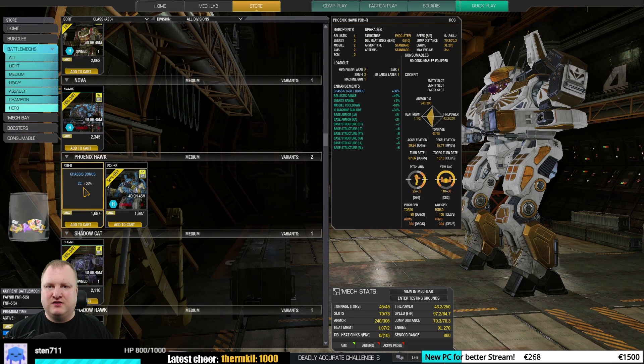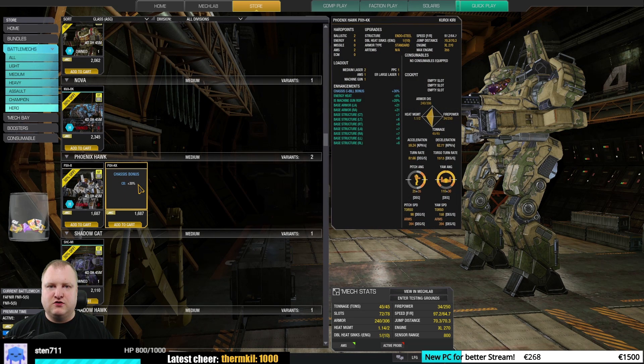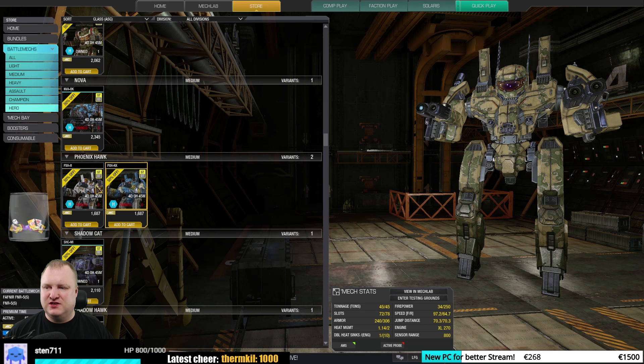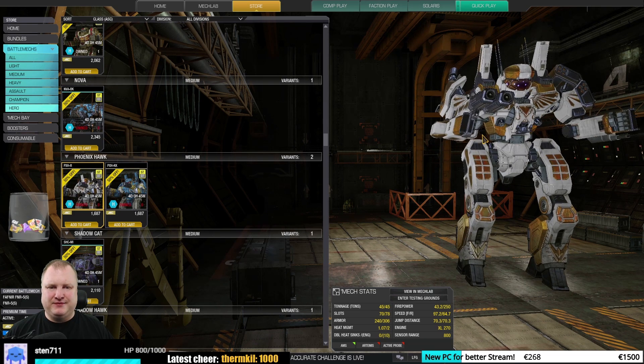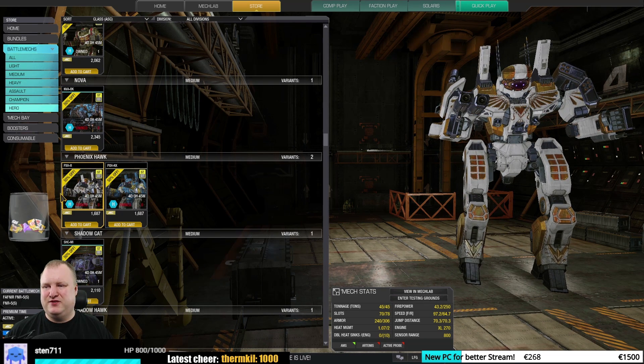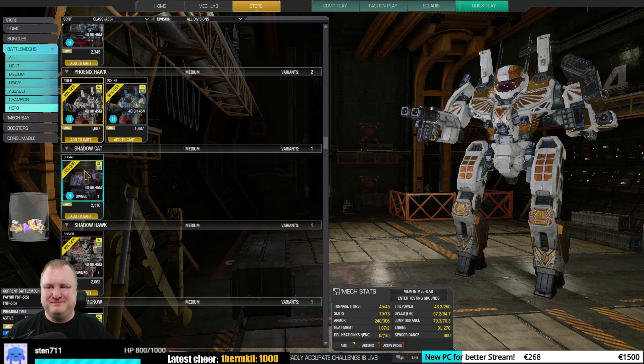We have two Phoenix Hawk heroes: The Rock and the Kuroi Kiri. You don't see them out very often and they're not that special — they don't even have ECM. I would keep away from them. Great paint jobs, but that's about it. Meh, don't do it.